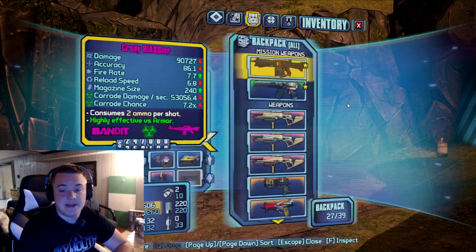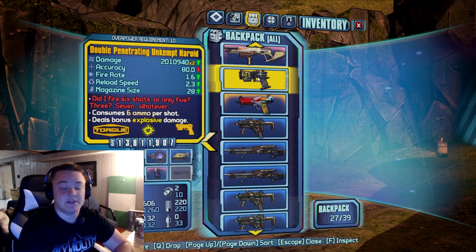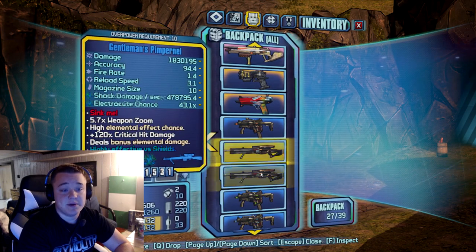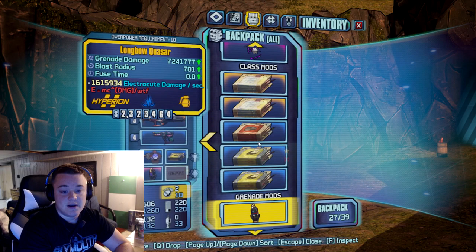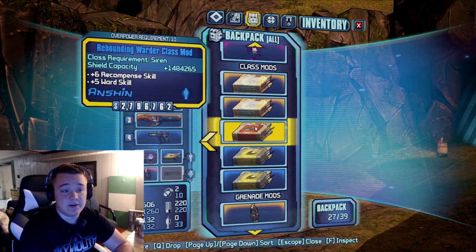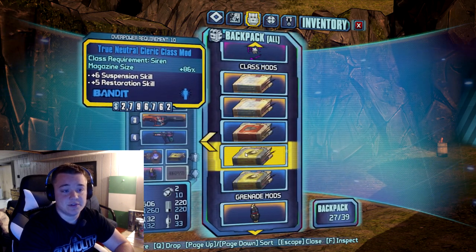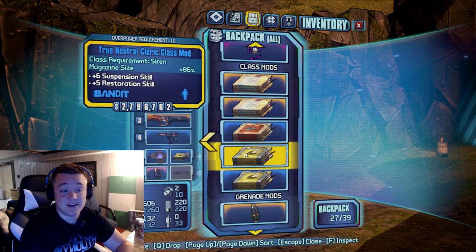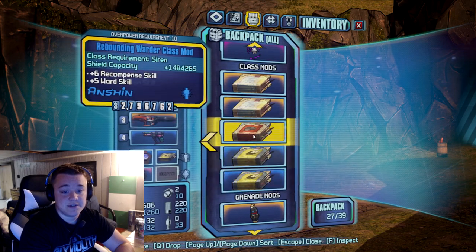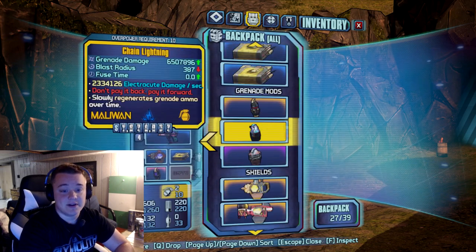The Unkempt Harold is probably the best pistol in the game, no doubt about it. I've got my Firehawks here and a Pimpernel for each element as well. Got some class mods: Legendary Siren, Legendary Cat, Rebounding Warder, Neutral Cleric — big magazine size, though I don't use that one very often. I pretty much use Legendary Siren, Legendary Cat, and the Breakneck Banshee most often.